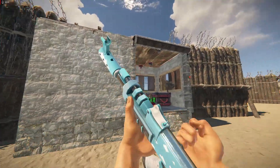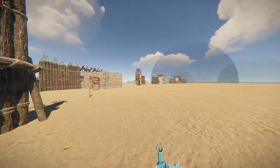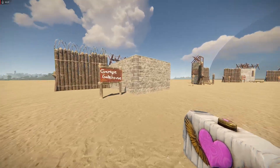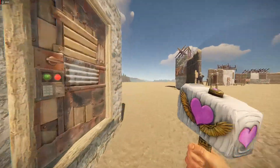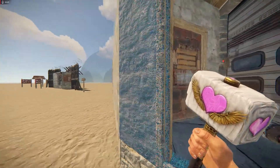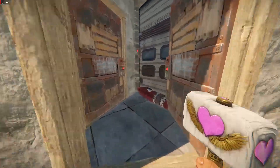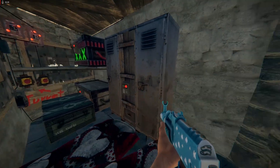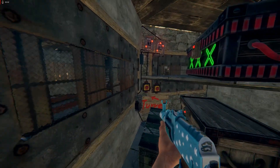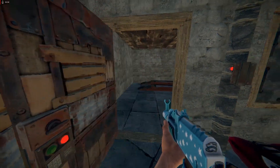If you want a car and you have a compound, this is the garage gatehouse. It features a TC room, locker, some storage space, and of course the garage.